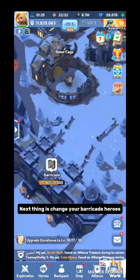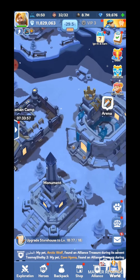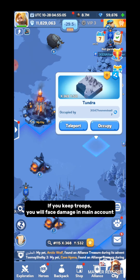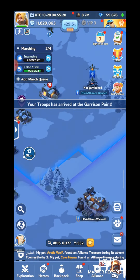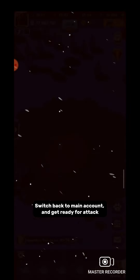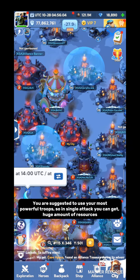Next, change your barricade heroes. If you keep any strong hero in the barricade, you may face damage when attacking. So keep weak heroes in the Rampart as barricade defender. Next, evacuate your city — if you keep troops inside, you will face damage in your main account. So put your troops outside the city by clicking occupy and encamping the place. Now you are totally ready to attack. Switch back to your main account and get ready. You are suggested to use your most harmful troops so in a single attack you can get a huge amount of resources.